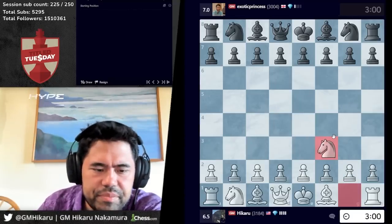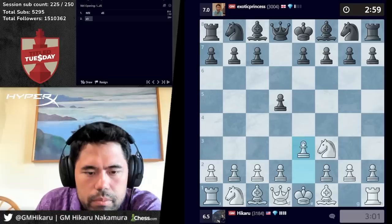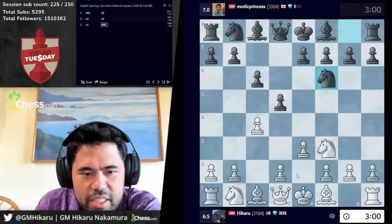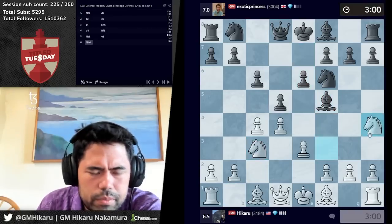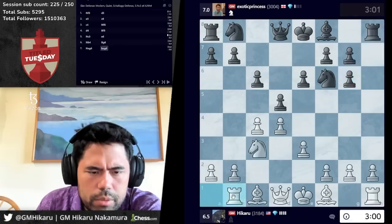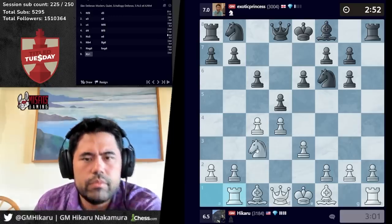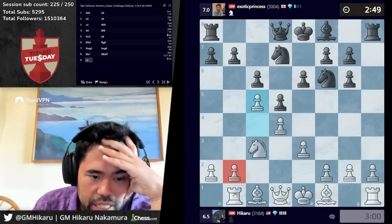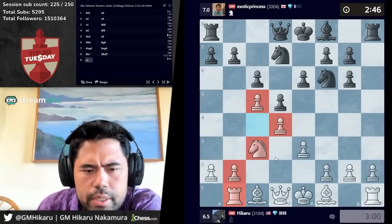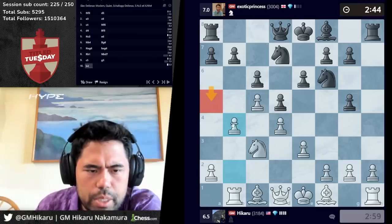Okay, we're playing Jobava now. Jobava's on seven so in terms of cashing the event this is a good pairing. Let's play d4 - he's going to play like bishop g4, is that what he plays? I forgot what he does. Let's play rook b1. C5 is obviously the whole point behind rook b1 - I played this in the candidates in 2016 against Vachier and Topalov.